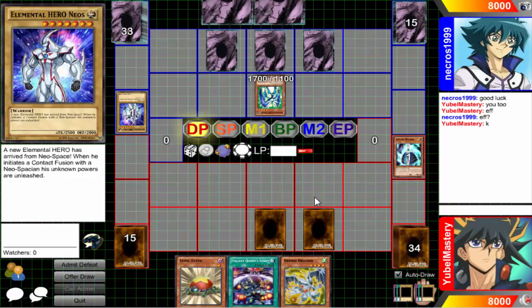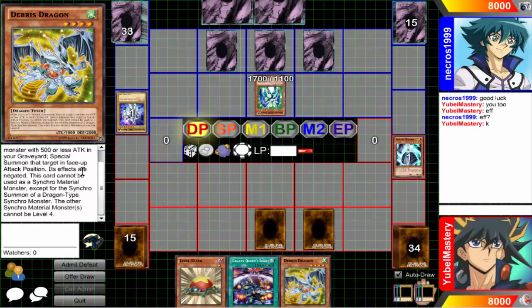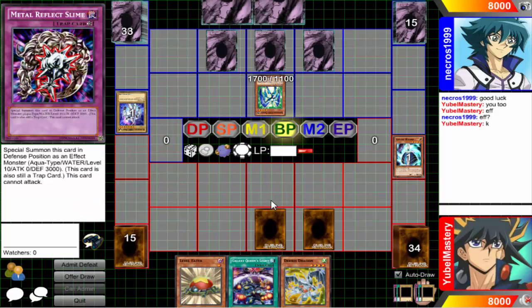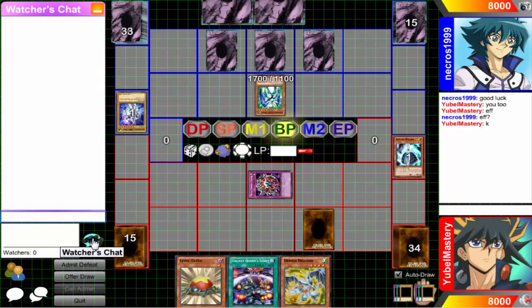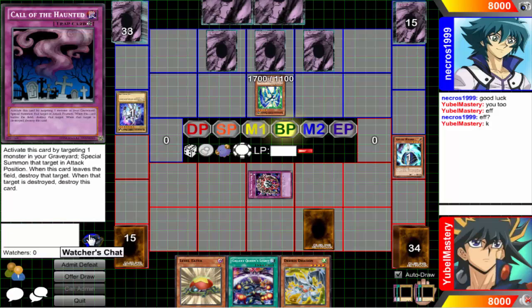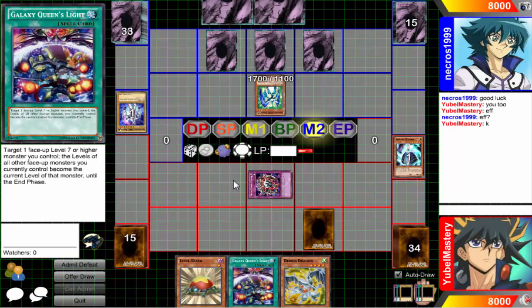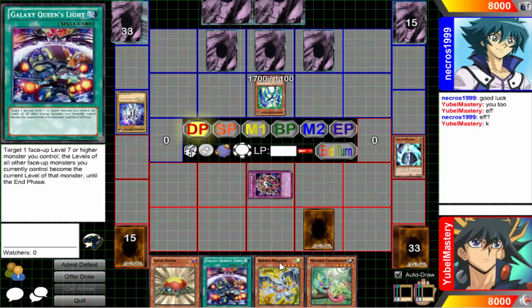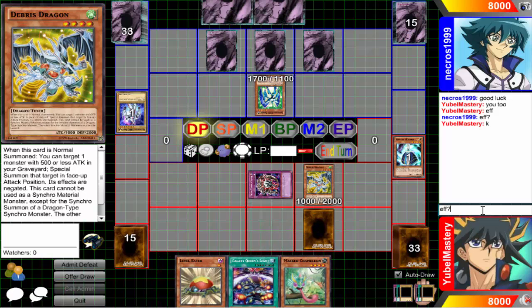So I guess I will be using my Debris Dragon. Of course he doesn't have his errata — I'm not even sure if we're still getting that errata. So right now the only thing I can do with him is XYZ. I'm gonna XYZ with him, but he's gonna be not what he would usually go into. So I'm going to go into Seven Magnificent Effect.